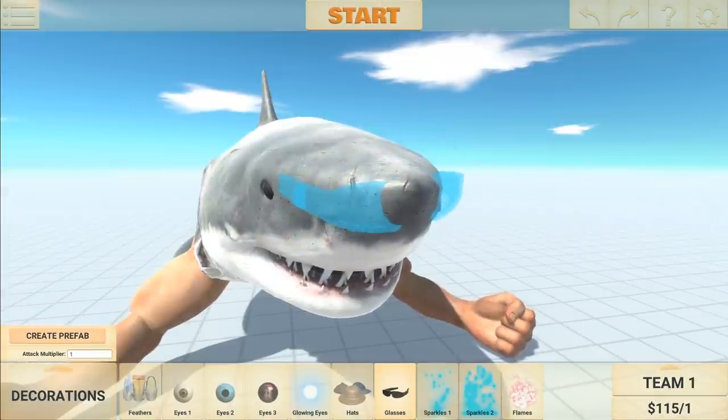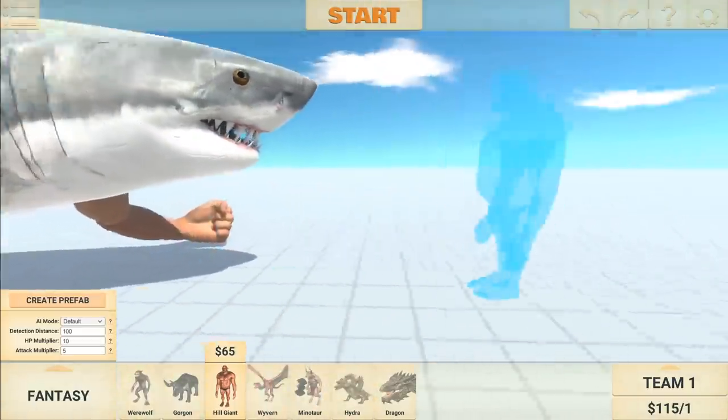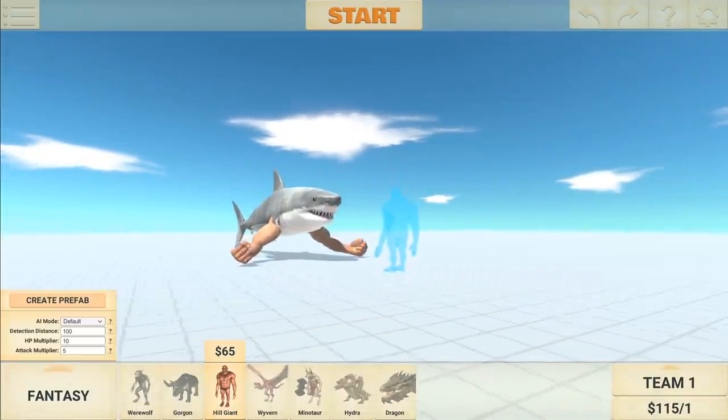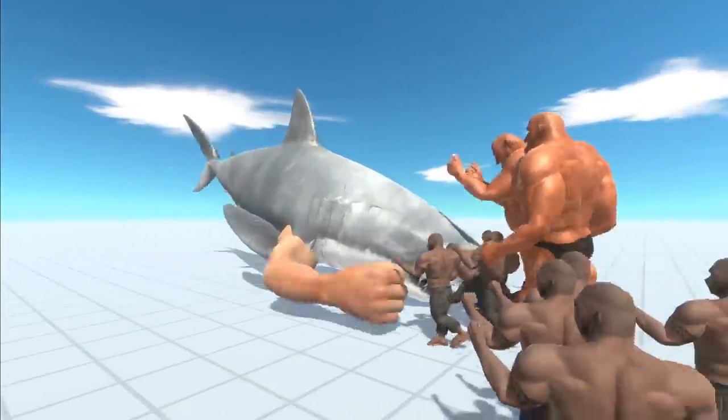I don't think he's too good at wearing sunglasses — they don't really fit. An all-out fist fight is about to break out. We've got fist megalodon up against a stack of bald billies and the hill giant. His arms are too heavy.